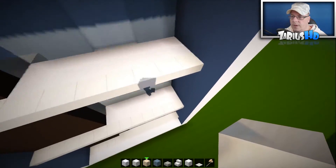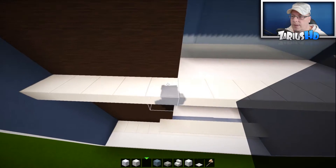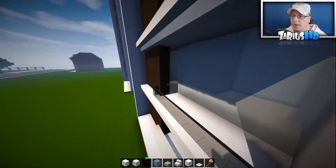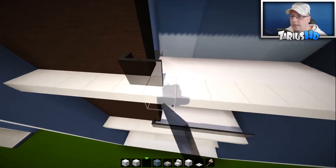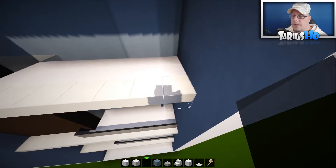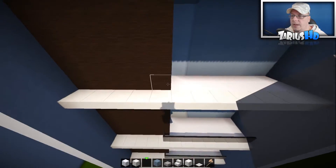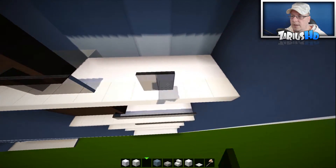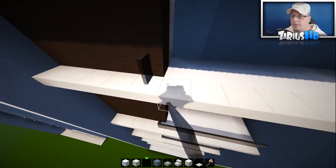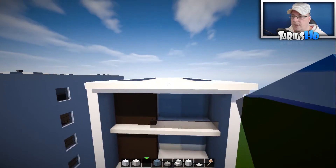Now grab your glass and filter that through again — bring it right to the edge. Again here. Townhouses are very simple to build because all it is is just repeating one level. And then you can get away with the whole let's build. Look how effective that already looks — beautiful.